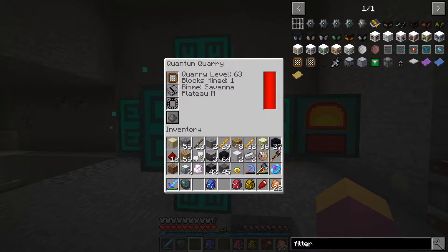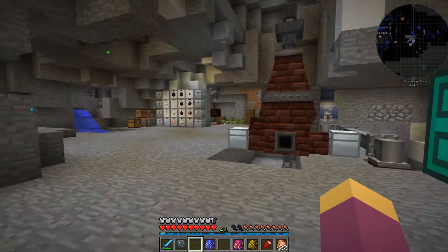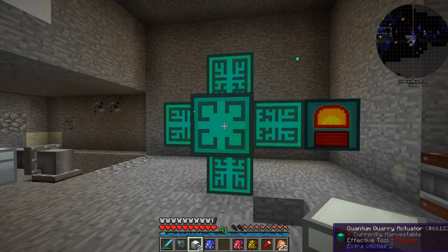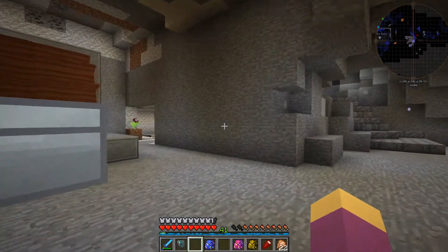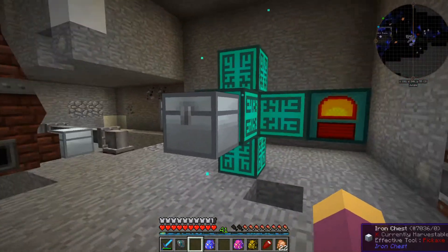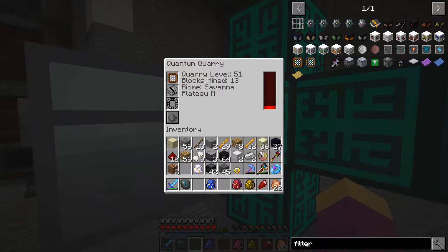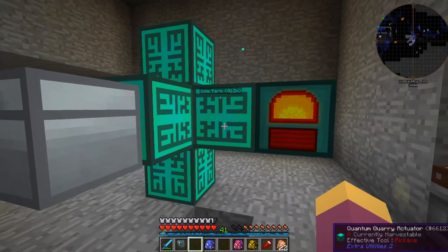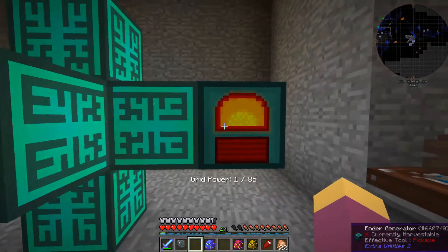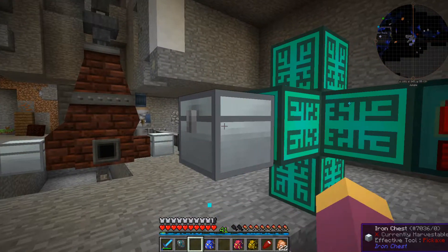It's only mined one block so far - oh no, it's because it hasn't got an inventory, so it'll only retain one block in its memory. Pop that there and pop that there. Yeah, there's nothing else coming out now. This does use a lot of power as well, but it is filling back up again. This isn't going through ender pearls too quickly - it'd probably be a good idea to put a hopper on top of that.